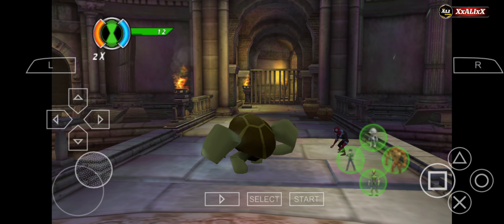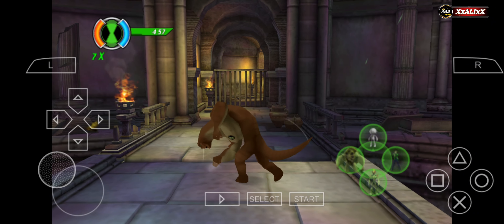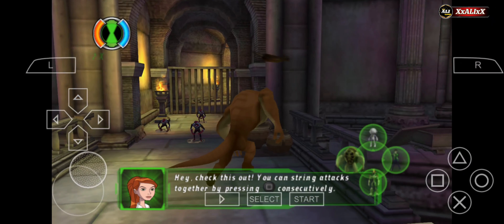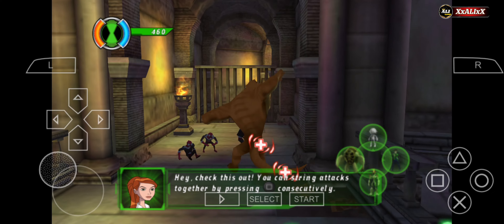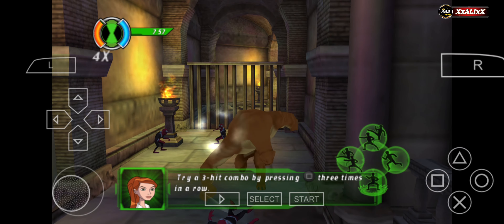Aero Spin! You murder yourself! Hey, check this out. You can string attacks together by pressing the square button consecutively. Try a three-hit combo by pressing the square button three times in a row.